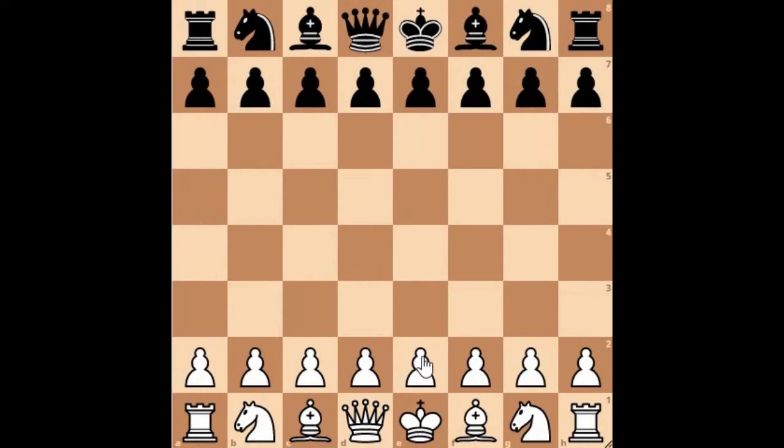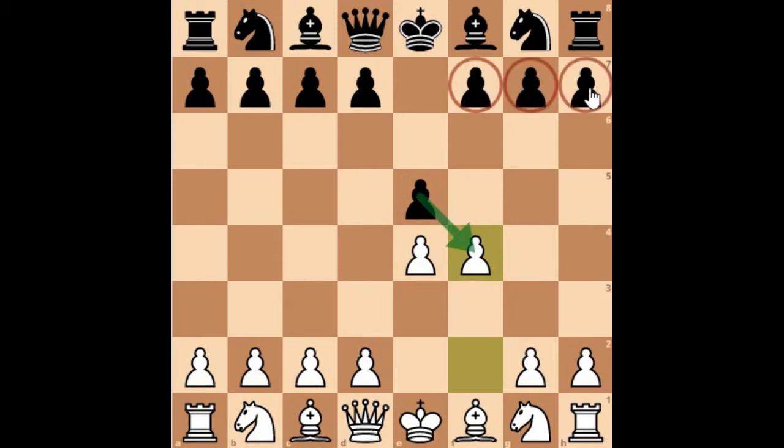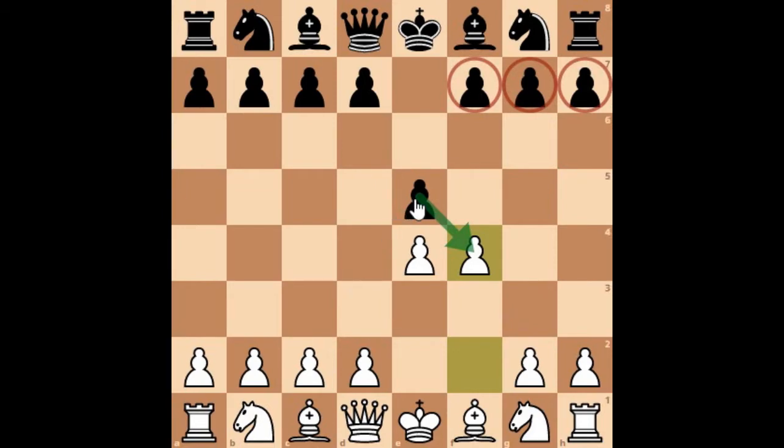He was playing with white and started the game with e4, e5, f4. That's f4, which constitutes the King's Gambit. The idea behind the King's Gambit is that if black accepts it, white is going to launch a very beautiful attack onto black's king side. In this game, A. Chase accepted the King's Gambit and captured the pawn at f4.